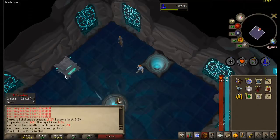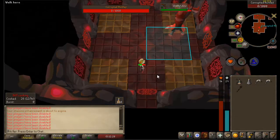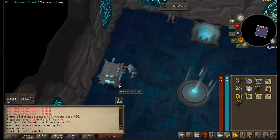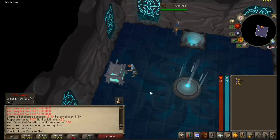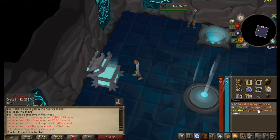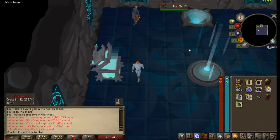Back to Gauntlet to finish off the last few remaining KCs. 293 — nope. Nice easy sub-10 minute kill. 294 — nope. 295 — nope. 296 — nope. 298 — nope. 299 — and the weapon seed is not the one that we want. One piece away from full crystal armor and we get a weapon seed. Thanks, Jagex.